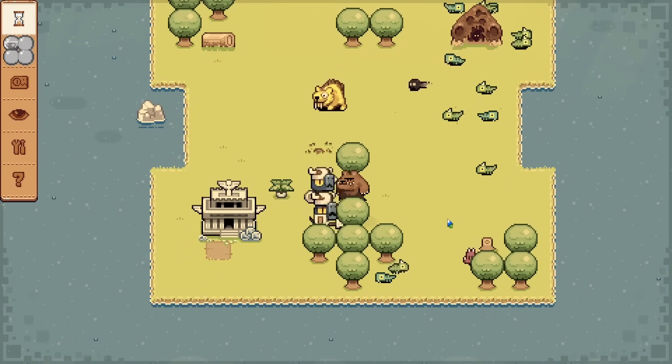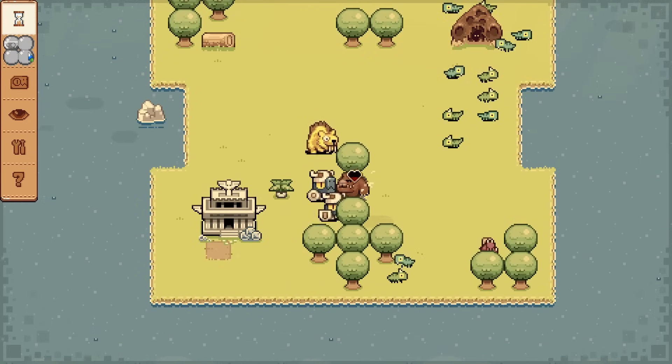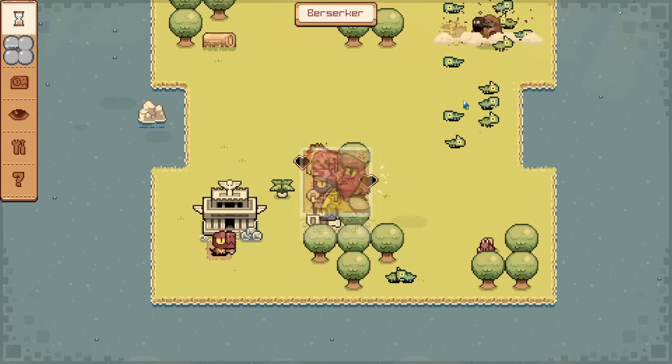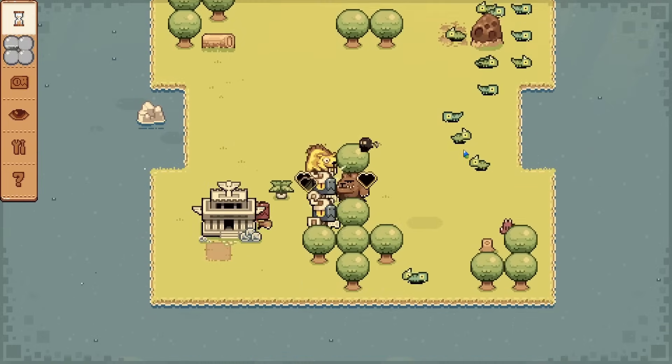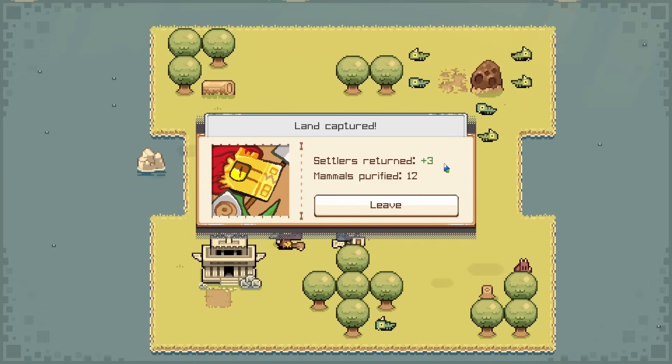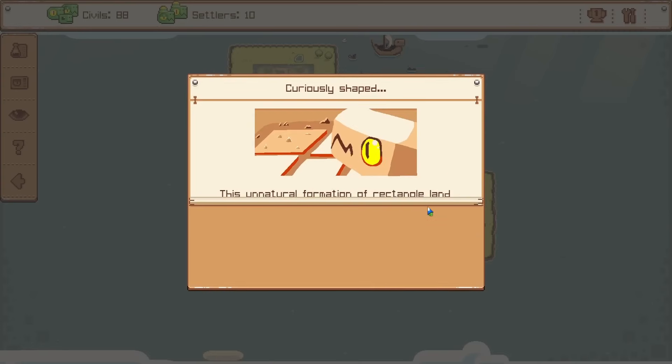We have more guardians fighting these things now — that should lend them some more health. And then we can bring in one berserker. That's the end — the cave is empty. It's just down to the saber tooth, and we win! We got some settlers back — I love that.